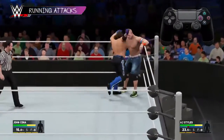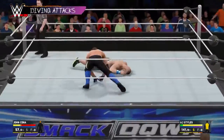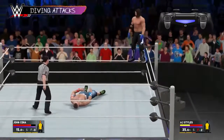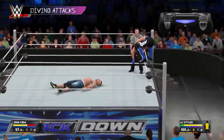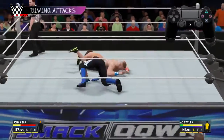Press strike or grapple while running at your opponent to do a running attack. You can perform diving attacks from the top rope or the middle rope. To climb the middle rope, stand near the corner and press L1. Running towards the corner allows you to climb to the top rope. Once you're in position, press square to perform a diving attack.